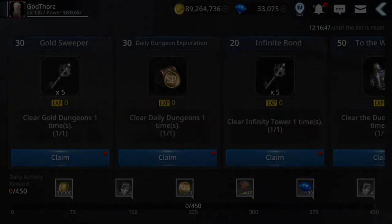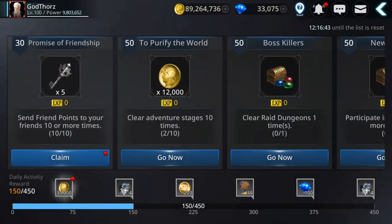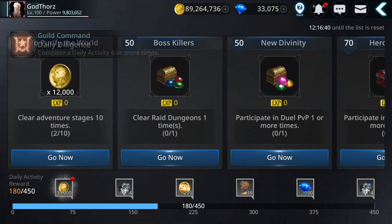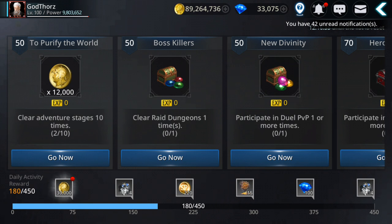Also do the daily quests — it's easier now to complete them. Once you reach 375 points you get 100 gems. Across six characters that's another 600 gems per day, bringing the total so far to 1,200 gems.